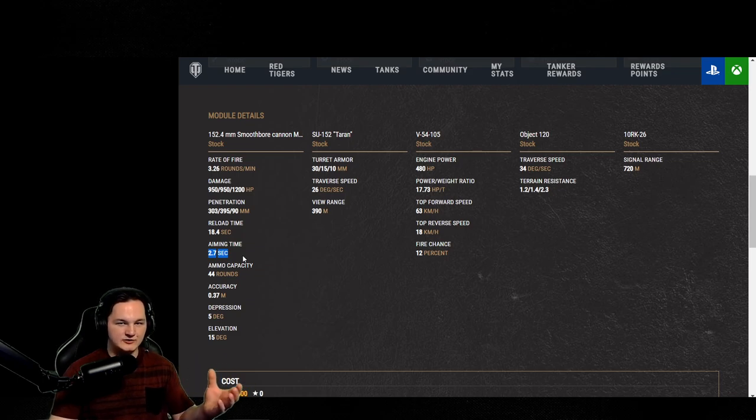You can run enhanced gun laying drive if you want, but that's if you feel like you're going to be needing it. The accuracy on this vehicle at 0.37 — it's not the greatest, but it's not the worst. It's dead center of what feels comfortable to play around with. When you put accuracy perks on this, I'm only running one perk and got it down to 0.33, so it's not too bad.